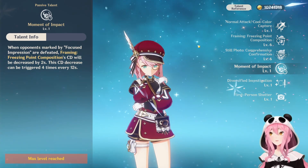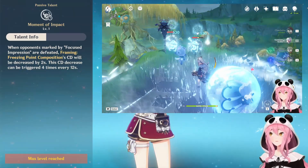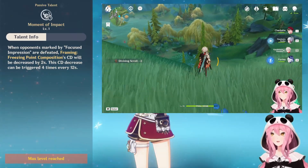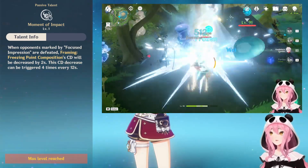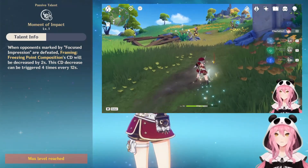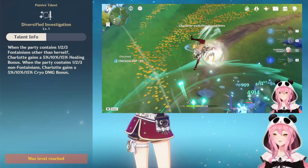Her first passive talent, Moment of Impact, makes it so that when enemies marked by her elemental skill are defeated, the skill's cooldown is reduced by 2 seconds. This can trigger up to four times every 12 seconds. More skill casts means more energy particles, which helps get her burst back more often. It's a great passive when fighting groups of weaker enemies, but less useful against bosses that don't have adds.